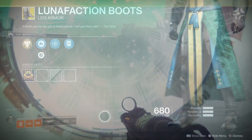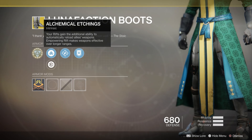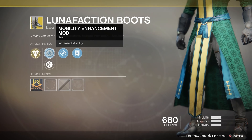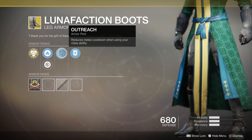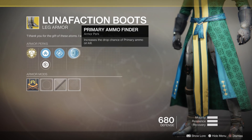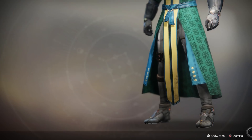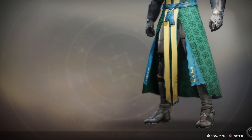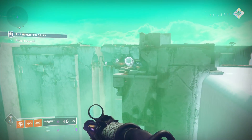Moving on — Lunafaction Boots. I've got to mention this especially for new players: it lets you reload weapons automatically when in a Well of Radiance. If you are running the raid or doing Menagerie, you want at least one person as a Warlock with Well of Radiance with Lunafaction Boots. That is what you use on pretty much every single damage phase ever, and it's going to remain that way when the new season launches.